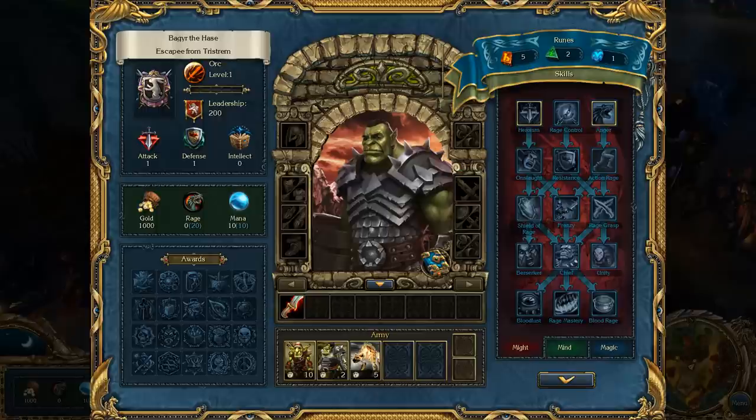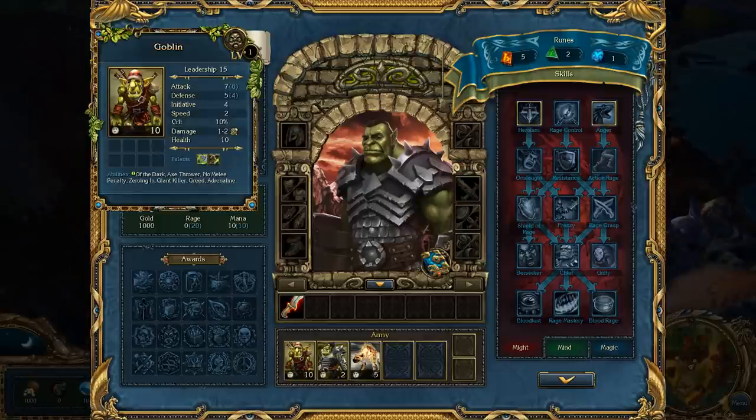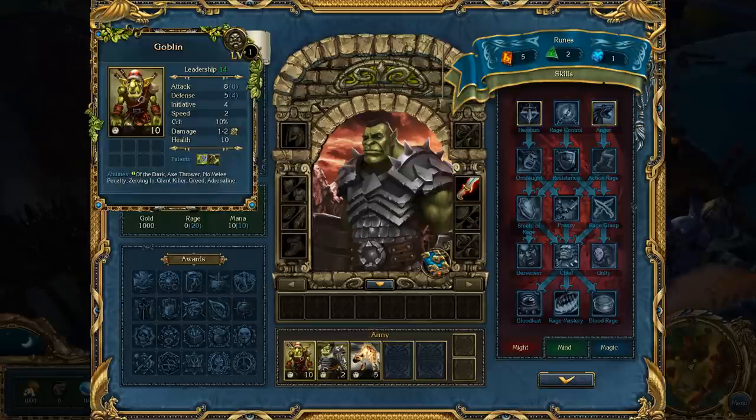We get an item, which brings us to items and the hero screen. We have attack, defense, and intellect stats. We add the first two to our troops. Every point of attack - you see the troops have attack and defense values as well. Normally this guy has six; thanks to our bonus, he has seven. If we equip the item with plus one, he has attack eight.